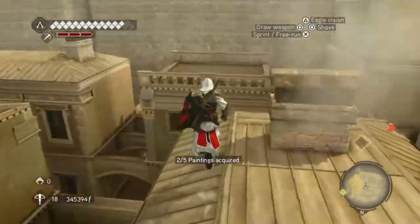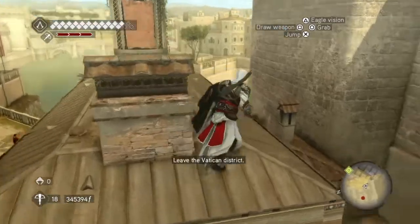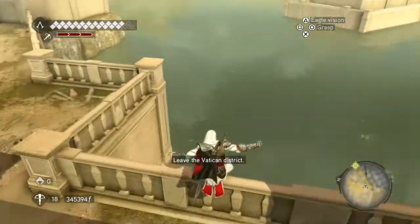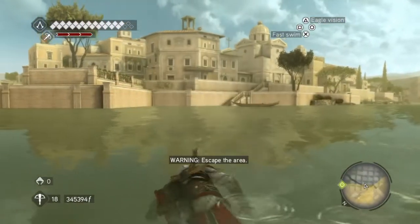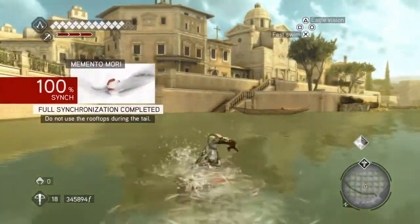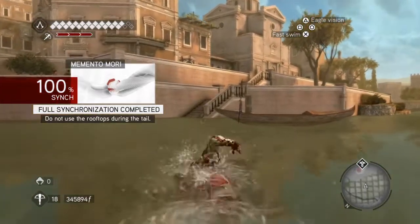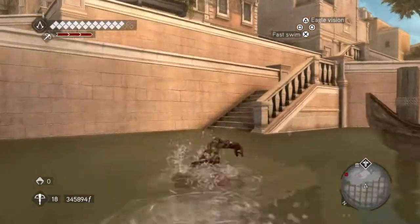Now you'll automatically get that second painting after you've killed him — so that's good news. Now all we've got to do is escape the Vatican area, and that is done by jumping into the water. And there it is — that's 100% of Memento Mori, whatever it's called. I'll just swim across to get out of there.